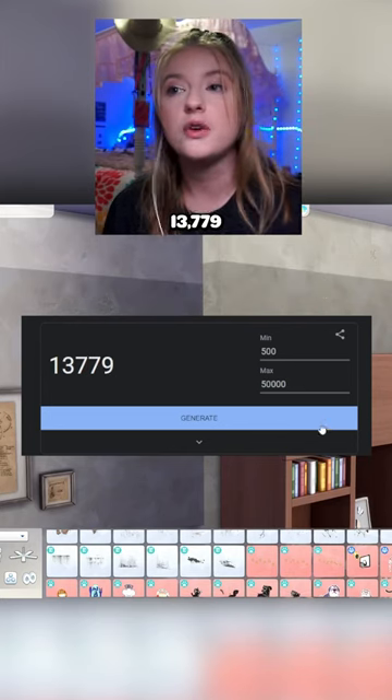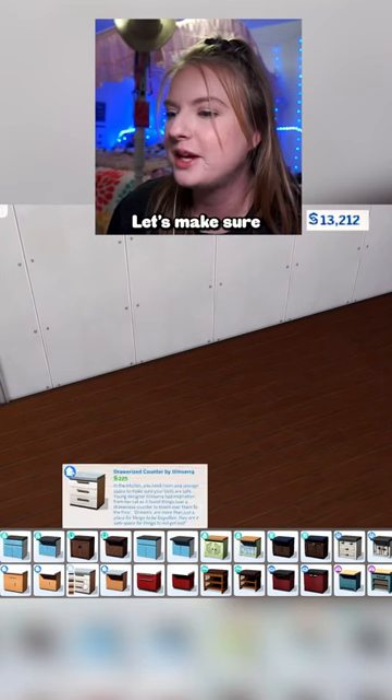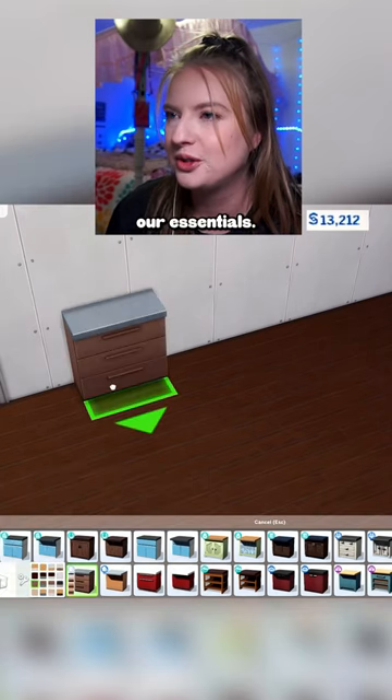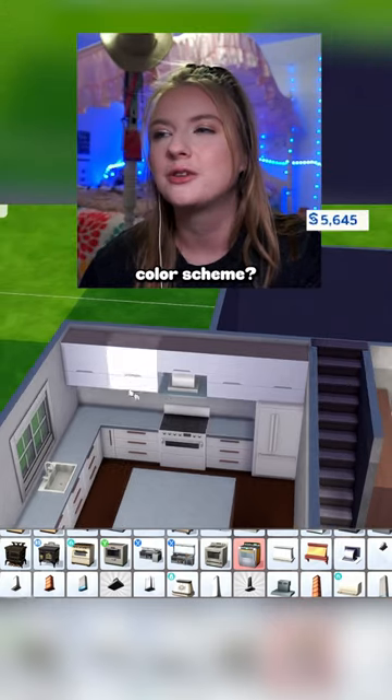For the kitchen, we are going to be doing 13,779. That feels a little low for a kitchen of this size. Let's make sure we have our essentials. We don't want to do any super expensive cabinets. Why do I kind of hate this color scheme?